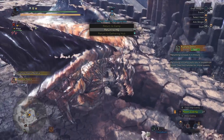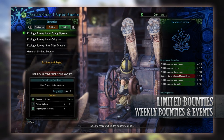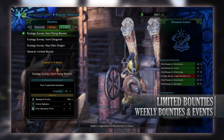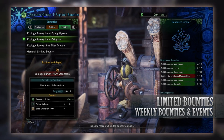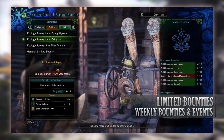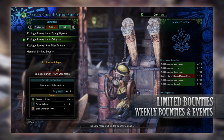Now on to PC. First the limited bounties — we have four of them. First there's an ecology survey to hunt flying wyverns; we have to hunt three of them and it can be at high or low rank. For doing so you get research points, some Armor Sphere Plus and a First Wyverian Print. Next there's an ecology survey to hunt a Dodogama; we have to hunt down four of these fanged wyverns and it can be at high or low rank. For doing so you get research points, some Armor Sphere Plus and a Silver Wyverian Print.